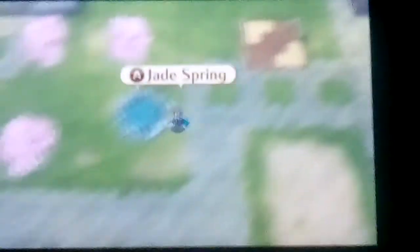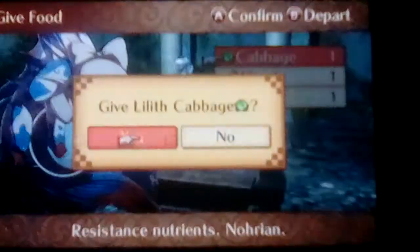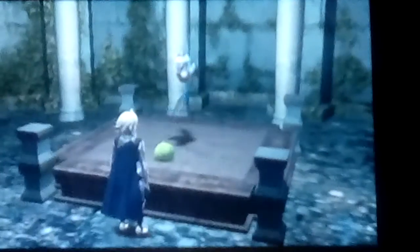We can talk to her and get a cabbage. Go over here, get some wheat, some Jade Springs, Ruby, Fish. Yeah, there's a lot of stuff we can do now. Oh, Lance — cool, that'll be useful. We go over here and basically feed the Lilith, worship the Lilith. She is your god.